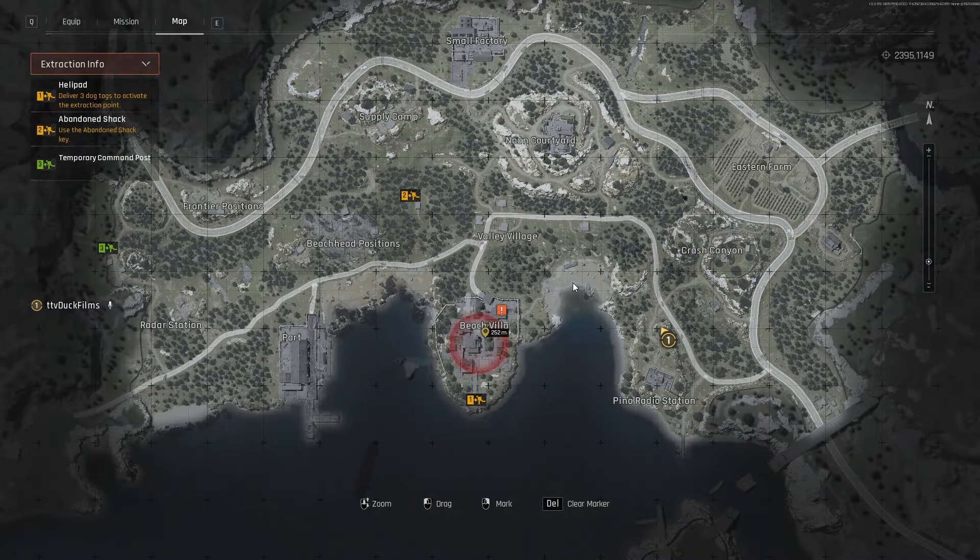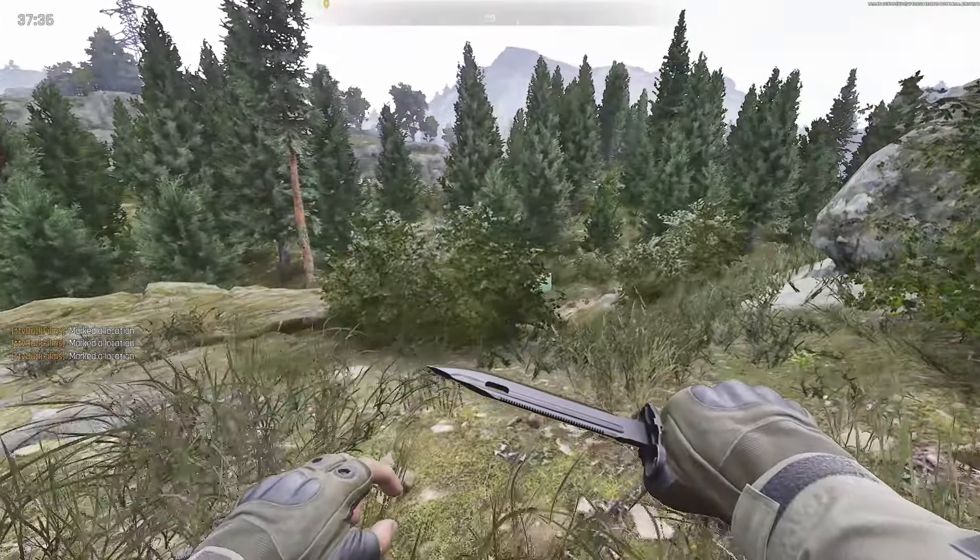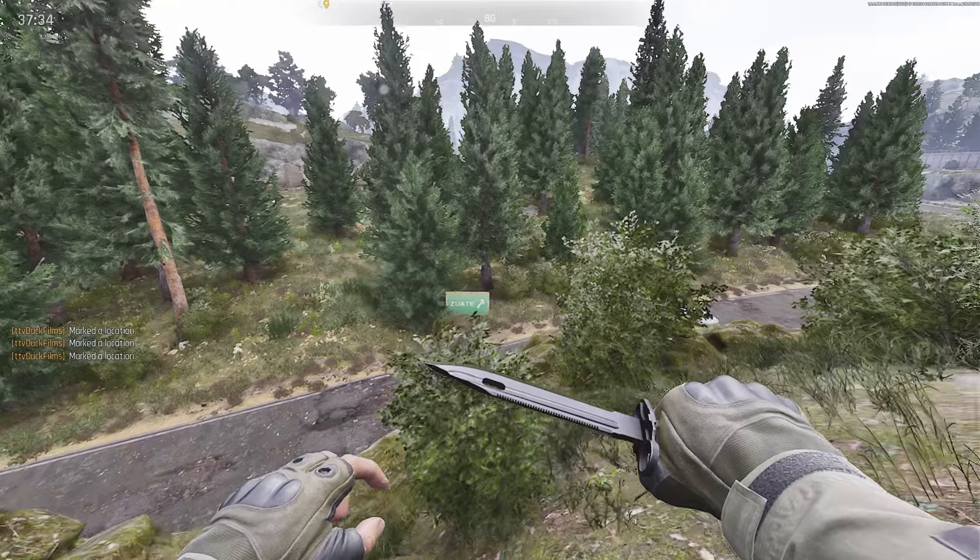That's pretty much it when it comes to what you should be looking out for when looting Valley. There are two spots I didn't mention: the beach villa and the courtyard. Those are typically going to be highly contested with a lot of players and scavs. At the beach villa, there's sometimes a boss spawn, but a lot of the time there are also locked rooms that you need keys for and just general loot scattered around. If you like this type of content and want to see more, do leave a sub and a like.